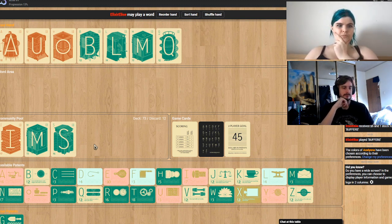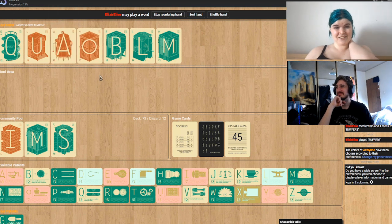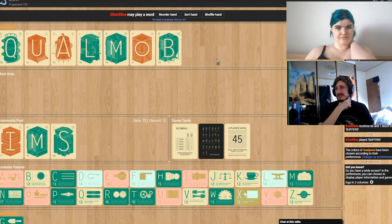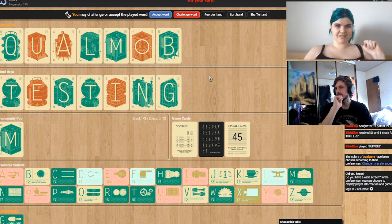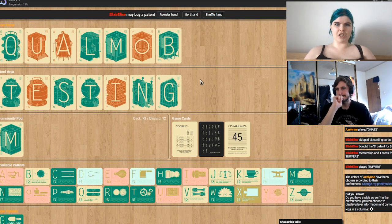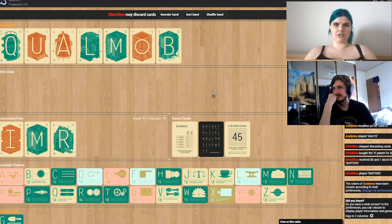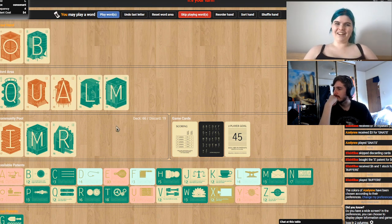My vowels are really limited here. I could do this — maybe a five, maybe a six. I'm going to play this word. Testing. I'll allow it. I get a dollar, so I've got some money. I'm going to buy myself an I. I will skip discarding — I reckon I can use something with this. You used the S and I wanted the S! Yeah, sorry about that. I couldn't make a word without it — I only had an E in my hand and two T's.